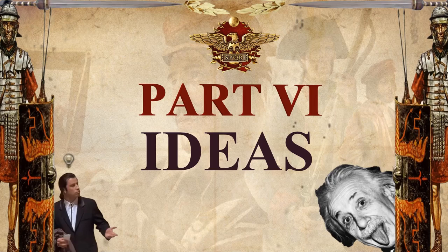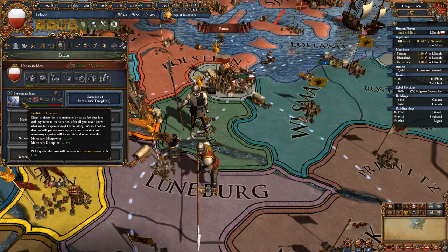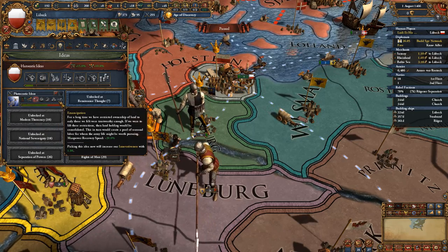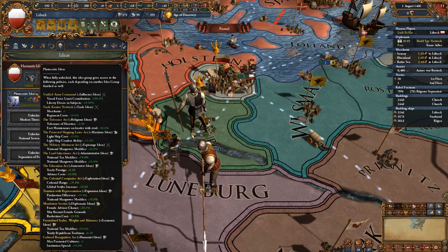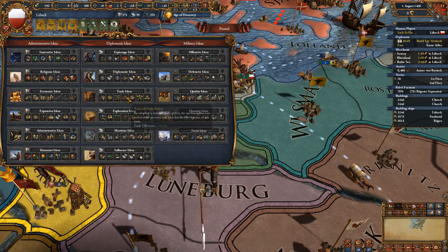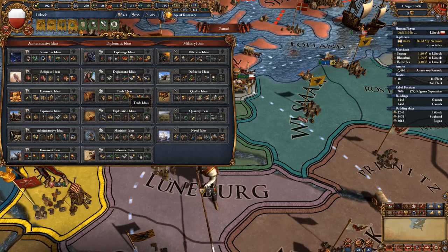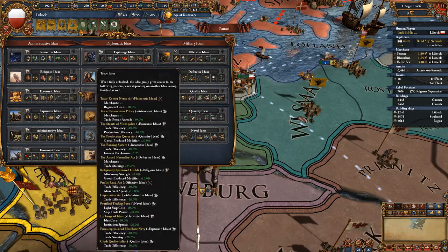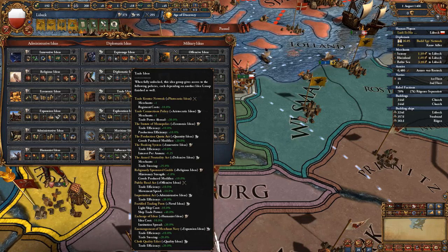When choosing your first idea set, it depends on whether you have admin, diplo, or military points available. I had extra military points so I went for Plutocratic Ideas, which offer morale of armies plus 10%, one extra merchant, goods produced plus 10%, caravan power, and manpower recovery speed. Plutocratic mixes amazingly with Trade Ideas — giving one more merchant and regiment costs minus 10% — and Economic Ideas — giving plus 10 national tax and yearly republican tradition. Ideally go for Trade Ideas first if you have extra diplo points, then Economic Ideas as the third set and Quantity Ideas as the fourth. Getting all four enables insanely good policies such as goods produced plus 20%, trade efficiency, and production efficiency plus 10%.